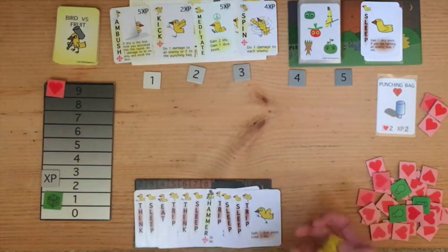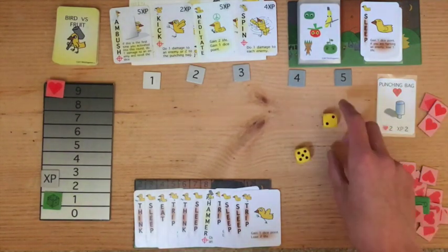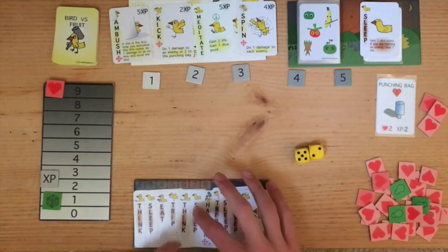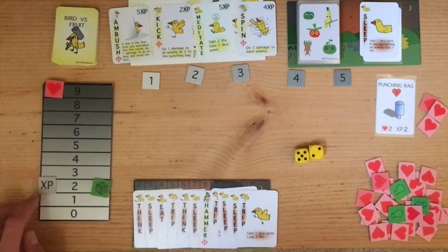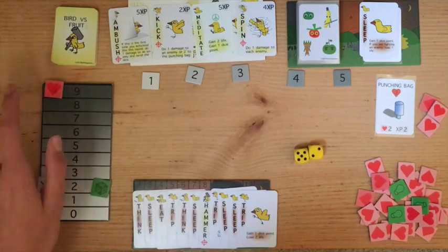After doing that, we're going to roll the dice - this is the main part of the turn. So we got a 7. The number you roll corresponds to one of the cards here. In this case, it corresponds to sleep. What sleep does is it gives me a dice point. And in addition, if I'm fighting an enemy, I have to lose a life. But since I'm not fighting any enemies, I'm good.